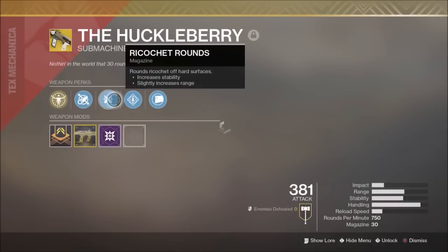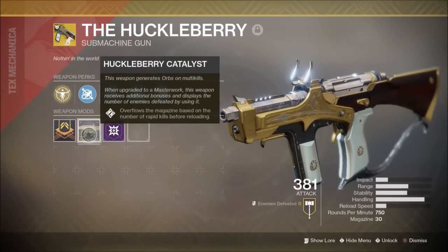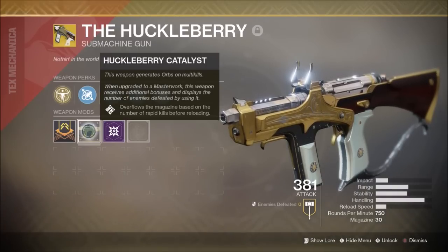The Huckleberry — it's not a weapon I really use, but the Huckleberry Catalyst drops from Heroic Adventures. I actually helped one of my clanmates finish one of the Osiris Heroic Adventures and I dropped this on my first go. Pretty lucky to get it and I'm glad I've got it.